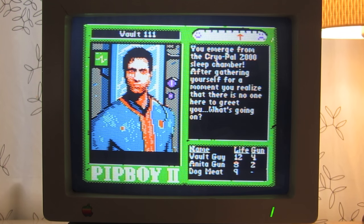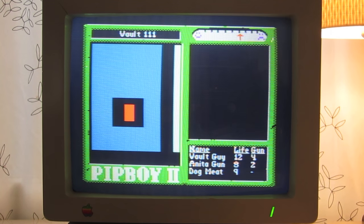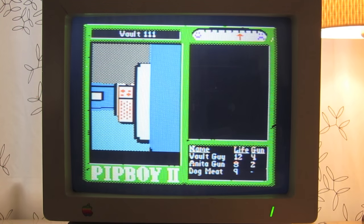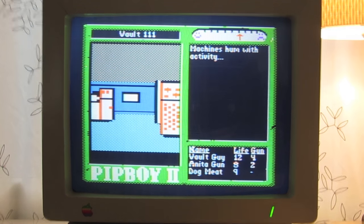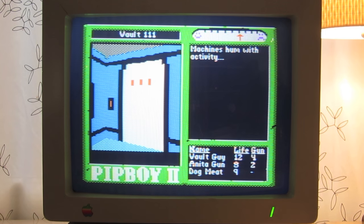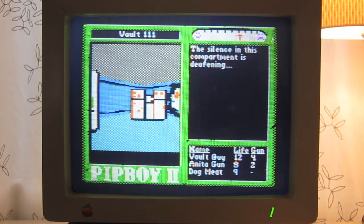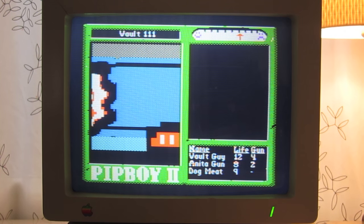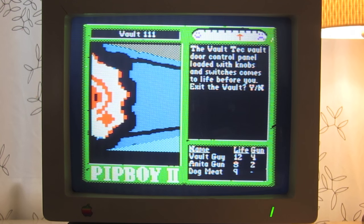You emerge from the Cryo-Pal 2000 sleep chamber. After gathering yourself for a moment, you realize that there's no one here to greet you. What's going on? Machines hum with activity. The silence in this compartment is deafening. The Vault-Tec Vault Door control panel, loaded with knobs and switches, comes to life before you. Exit the vault? Yes.